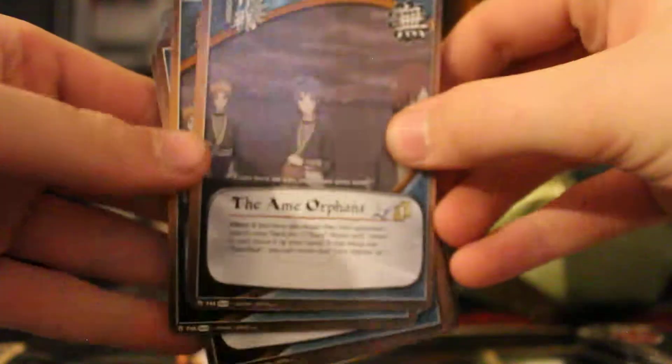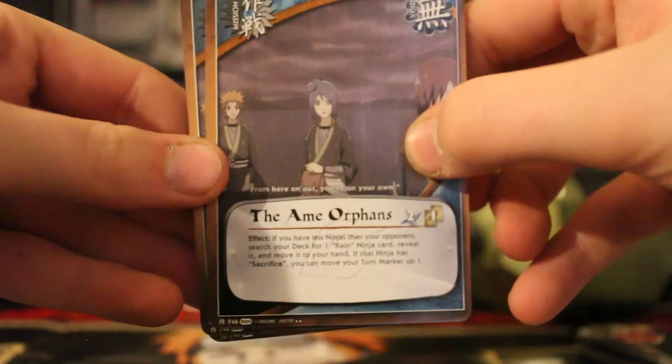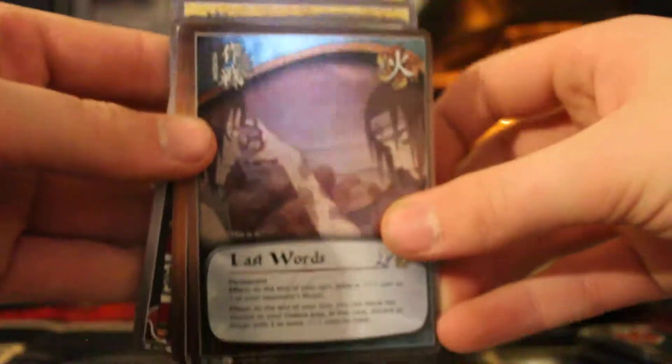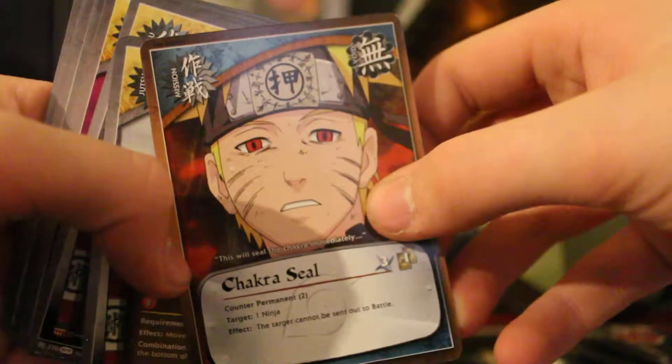And that's it for the Ninja cards. Next, Mission cards. Three The Aim Orphans. Three The Time of Pain. Three The Last Words. One Chakra Seal.